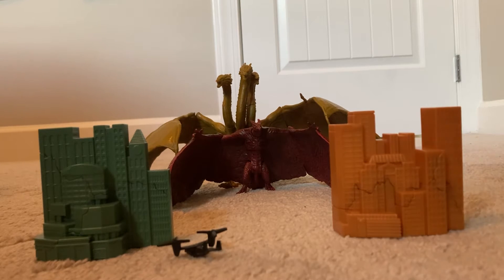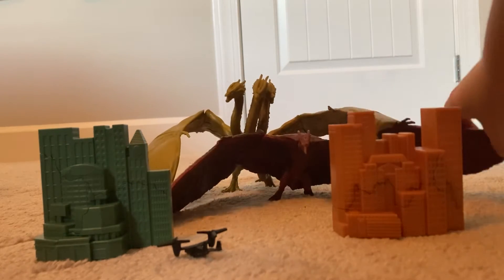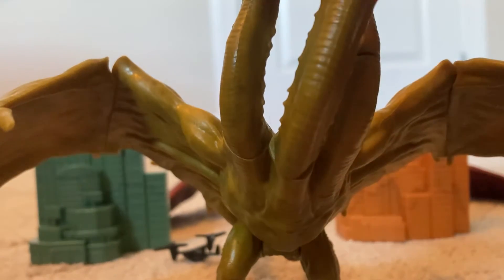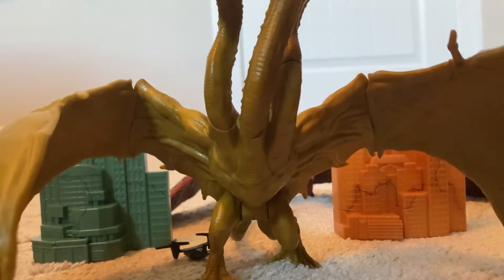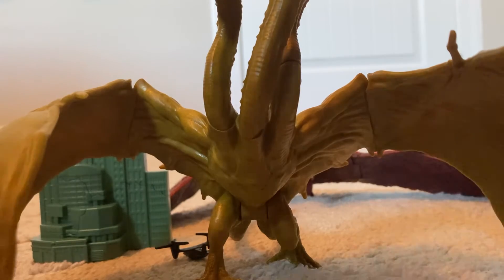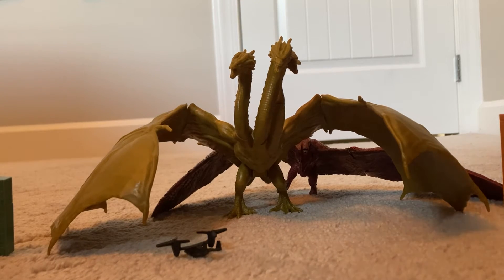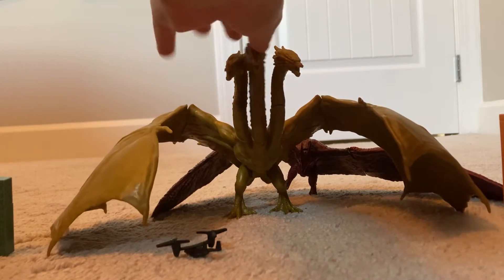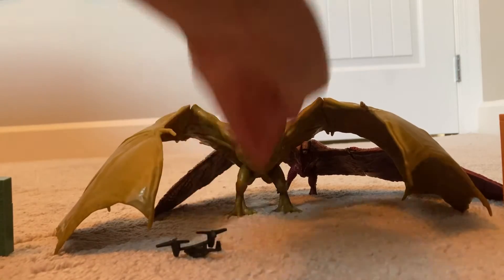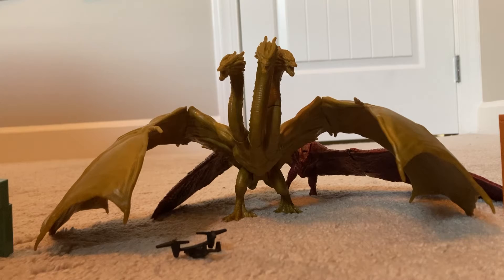Now let's go to the kaiju, or titans, or monsters — whatever you like to call them. I'm going to start off with King Ghidorah because he's the big one. I might accidentally knock over the buildings while doing this — let me move him aside. As you can see, the heads can move, the legs can as well, and the wings can too.